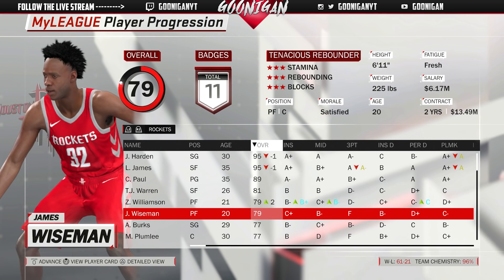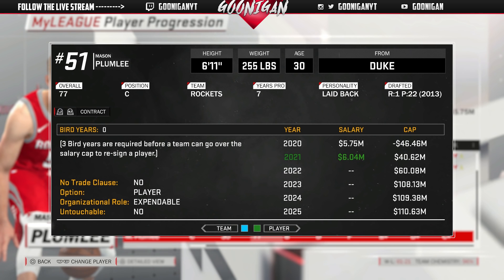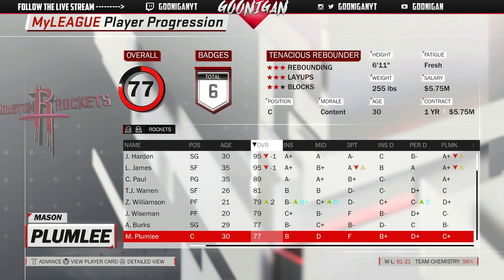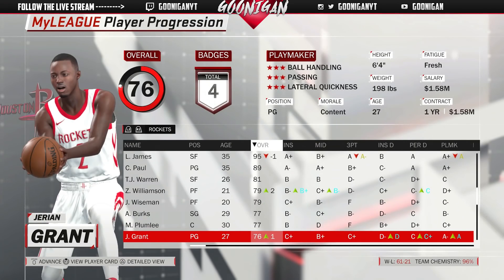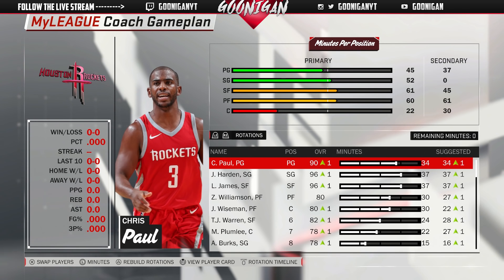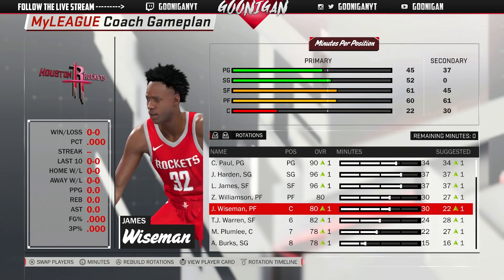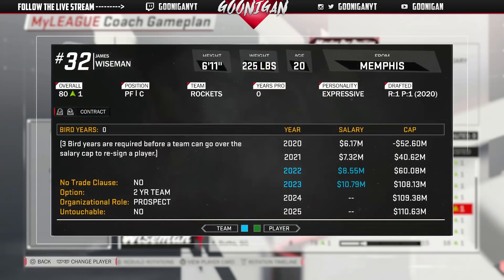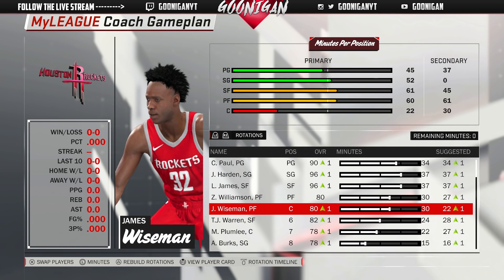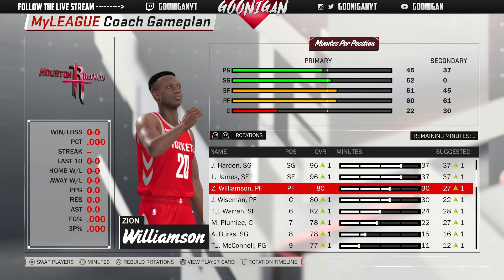Another season, another decline for Harden, LeBron, and Chris Paul, while Zion goes up two. We drafted James Wiseman with the first overall pick — he's the top player in this draft class at 79 overall, 6'11". We also signed Plumlee for 5.7 million as a backup center, Jerry Grant as a minimum backup point guard, and TJ McConnell back again on the minimum. Wiseman starts at center, Zion at the four. So we've gotten back-to-back first overall picks: Zion Williamson and James Wiseman.